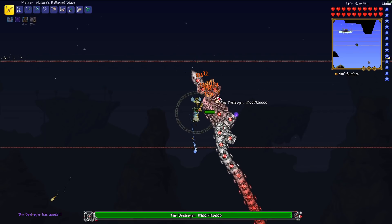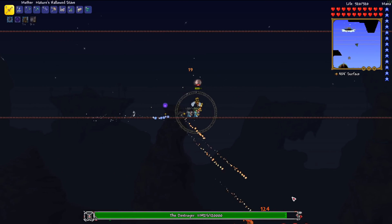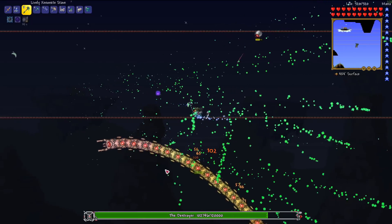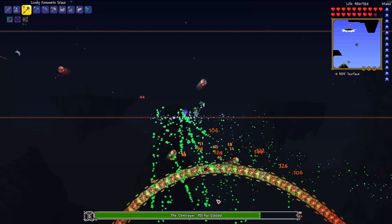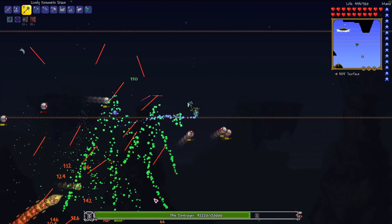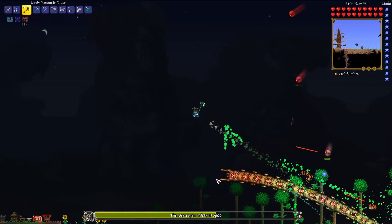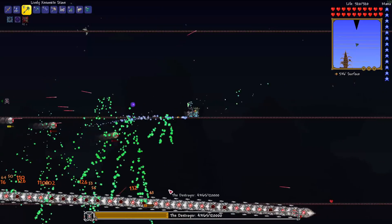Destroyer is here. I don't know how much damage this weapon will do and it doesn't have infinite pierce, which is a big problem. I found a use for the Xenomite Stave at least — it seems better than the Hallowed one in this fight because it shoots three beams. I'd reforged it so it does a lot more damage, and it pierces loads of different segments really well. This kind of scenario is the absolute best for that weapon — it does tons of damage.